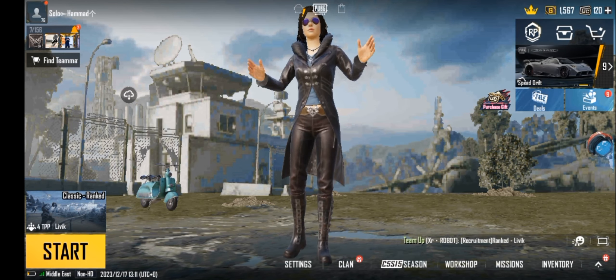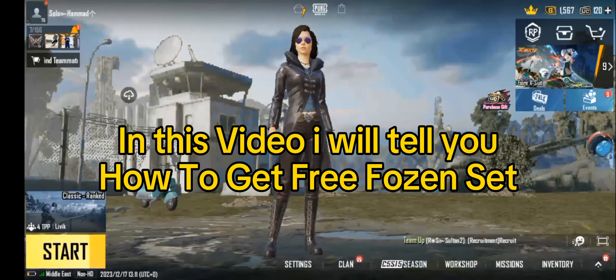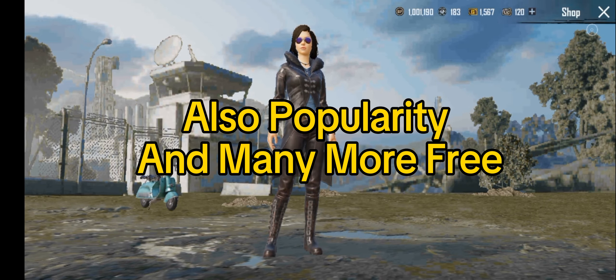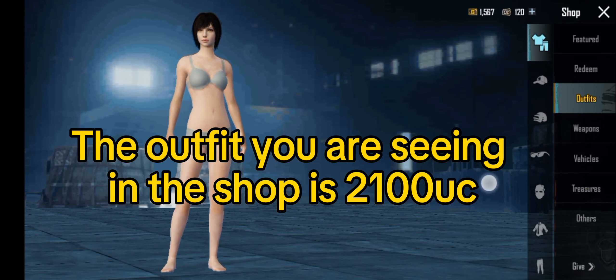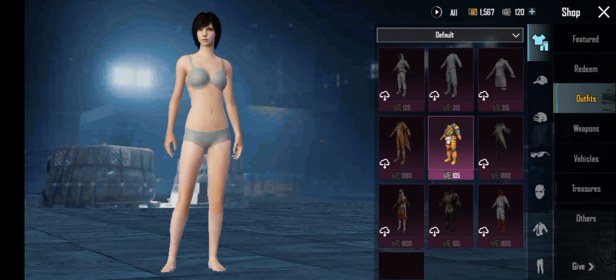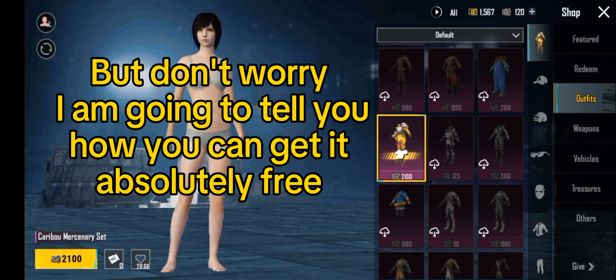Watch till the end. In this video I will tell you how to get a free Frozen set, also popularity and many more free items. The outfit you are seeing in the shop is 100 UC, but don't worry — I am going to tell you how you can get it absolutely free.